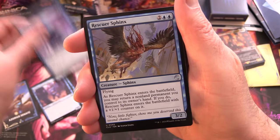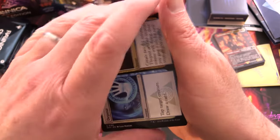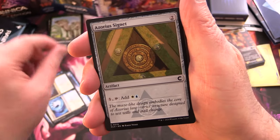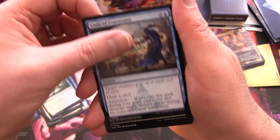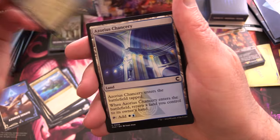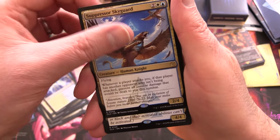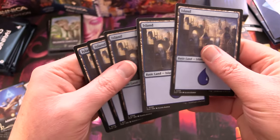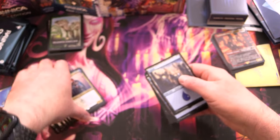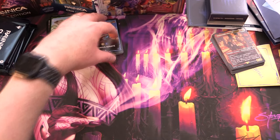Next we have the Azorius Senate pack with Owl Familiar, Jeering Homunculus, Cloud Kin Seer, Rescuer Sphinx, Portal Manipulator, and a split card Depose and Deploy, followed by Azorius Signet, Curse of Chains, Turn to Mist, Code of Constraint, Thriving Isle, Azorius Guildgate, and Azorius Chancery. The rare is Suppressor Skyguard.